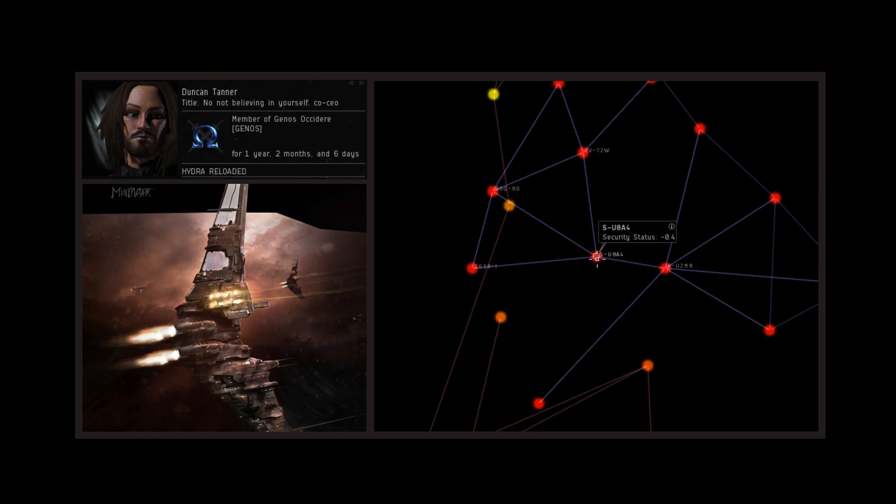Dead End pockets, characteristically for roaming gangs, can sometimes be dangerous because you can go in and by the time you're done looking for targets, you might find that the residents have decided to camp you in. So it's just something you should be aware of when roaming to Dead End Constellations and systems and areas like that.